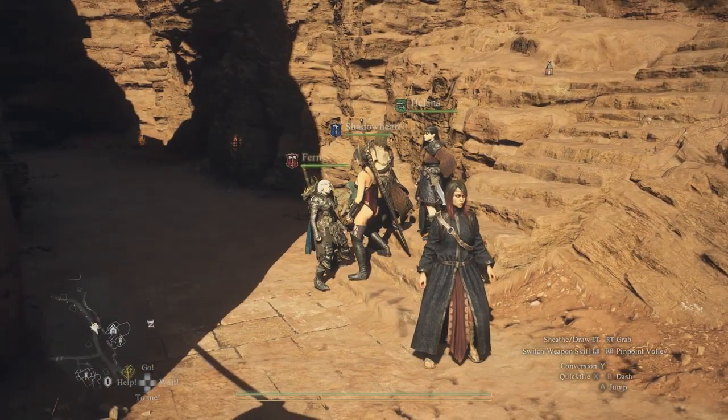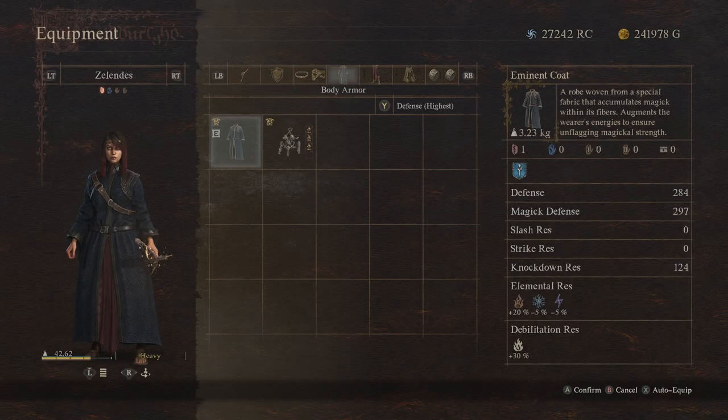It drops from a lich inside of a cave. Here are the stats on the armor. It's only for mages, but it's got really good stats and you can get it really early. It's got a lot of fire resistance.